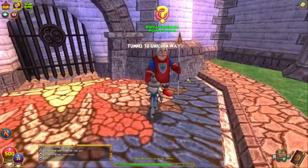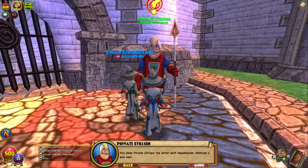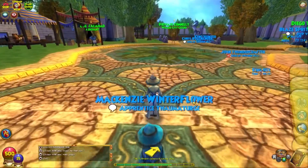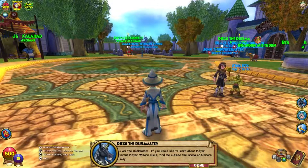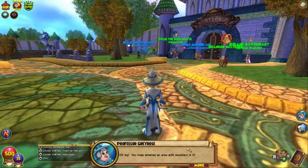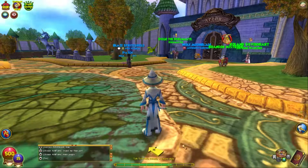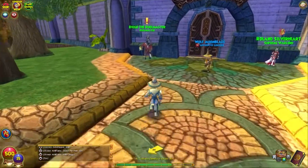Private Stilson: 'None shall pass — Unicorn Way is off limits, there are ghosts everywhere.' You show him the letter with Headmaster Ambrose's wax seal. 'Looks legit, I'll let you pass. Show this to Private Connelly in Unicorn Way.' Now we go in. I am the Duel Master — to learn about player versus player, find me outside the arena on Unicorn Way. He will have multiple quests and we'll be going back to him many times. We're going to talk to Diego first, then go back to Private Stilson.